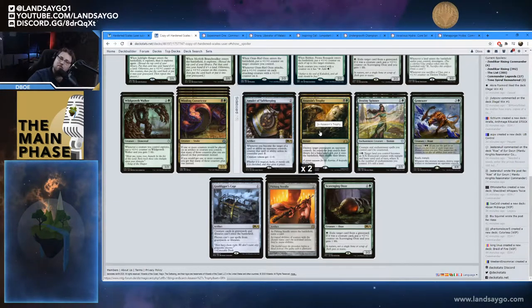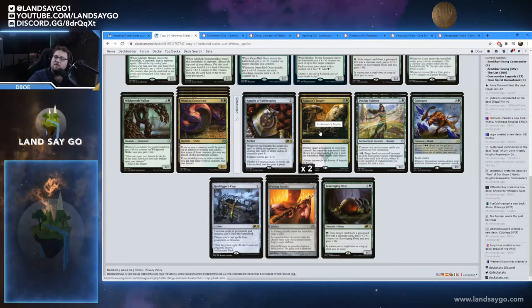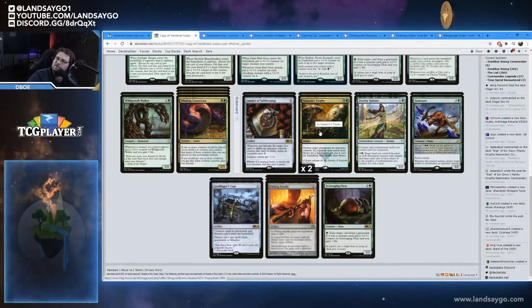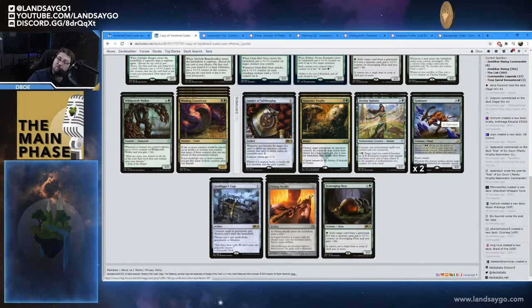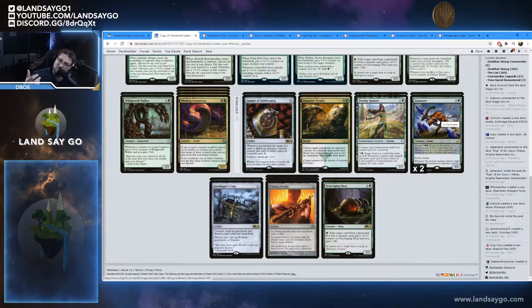Mono-green walkers is a thing in the format now, and you've still got things like Temur Reclamation using Wilderness Reclamation that you may want to blow up, so having answers to any permanent is really good. Speaking of Reclamation, we're also running two Gemrazers in the sideboard. Being able to blow up enchantments and artifacts plus giving your creatures trample is a big deal — your creatures can get really huge but you won't get damage through without trample, so Gemrazers in the sideboard is very good.